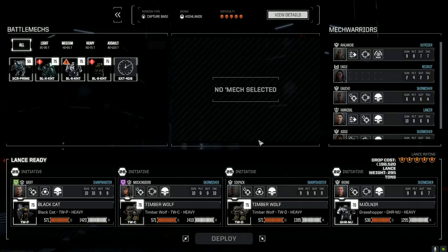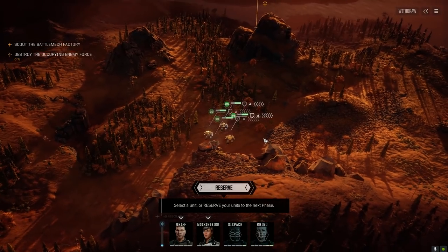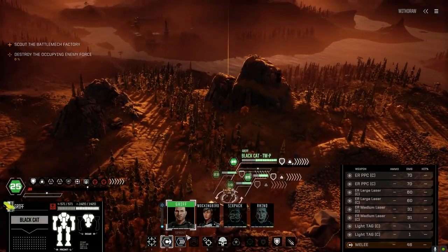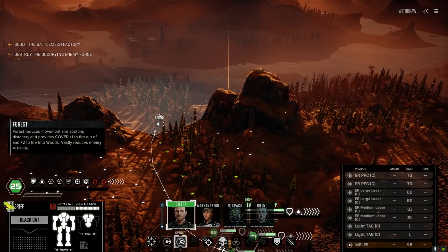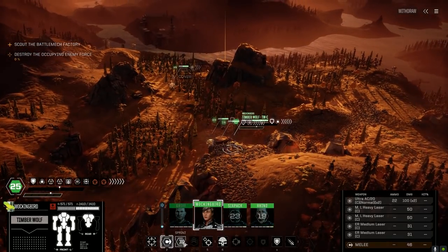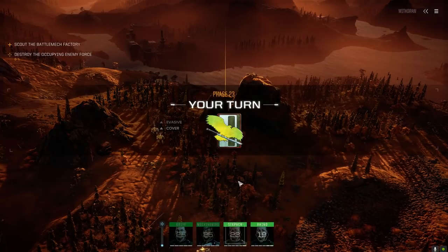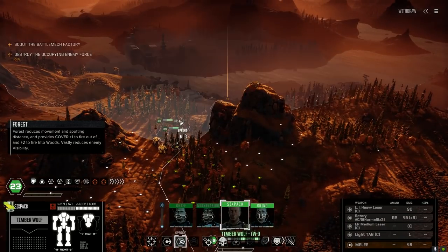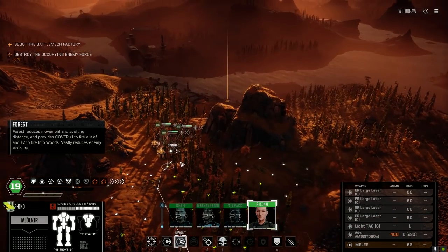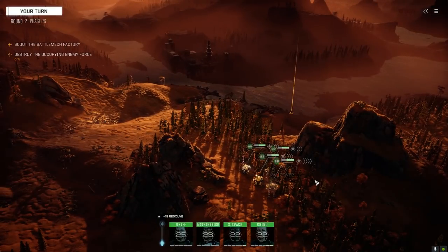I had to step away and have dinner and come back. When I got back the sound was gone so I had to reload and restart - which is probably why we didn't get a drop ship dropping us off. We're going to move forward and claim this base, then destroy the force. Let's find out how this command console is going to work out today. Not sure if the four ER larges are going to be a good replacement for the Gauss and two PPCs, but we'll see.